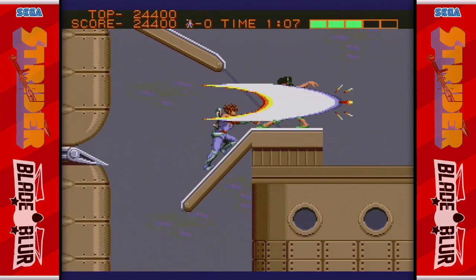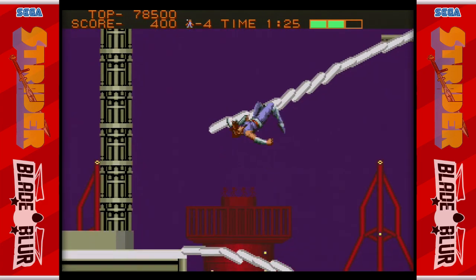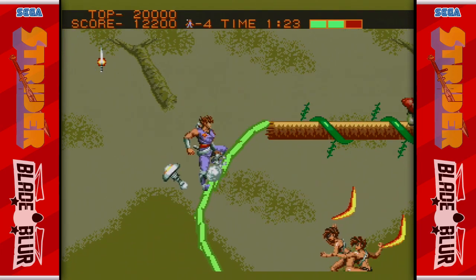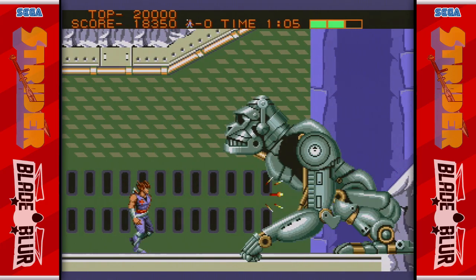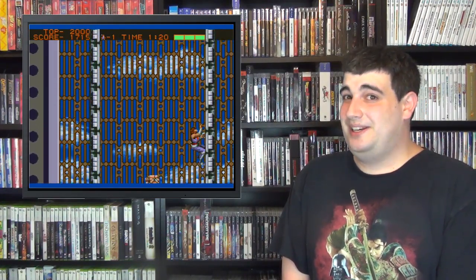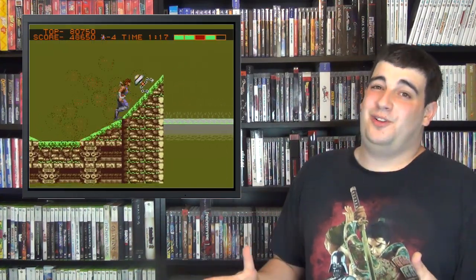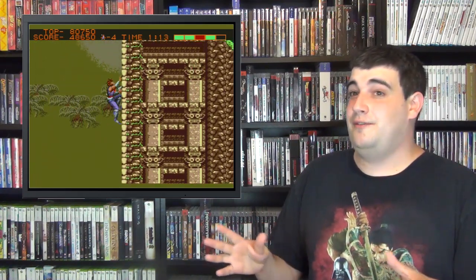The Cipher emits a relatively long plasma wave that can decimate any enemy. Its usefulness comes into play when you want to attack an enemy but stay out of its attacking range. You can also collect a power-up that makes the Cipher's range twice as long — it has limited use, but can make even the most intimidating foes into minced meat. Besides using his awesome sword, Strider has another ability: scaling walls and ceilings, which is remarkable for its time and necessary for traversing trickier environments.